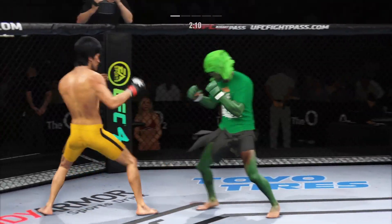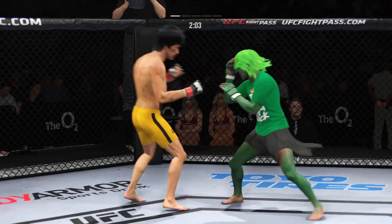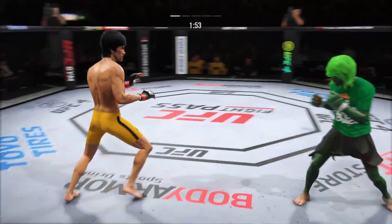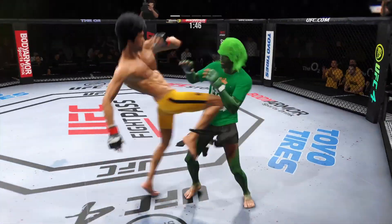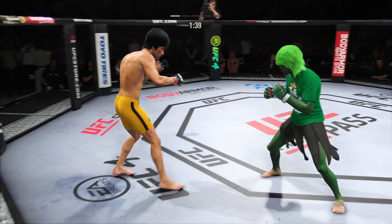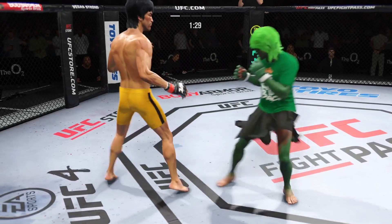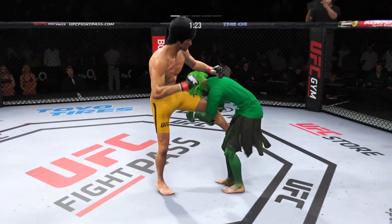Lee's shot there is blocked. Nice takedown defense — that double leg attempt looked like it might be good, but he wasn't having it. Straight punch lands. How about that shin? Beautiful head kick. That straight punch is going to be a real problem if they can't make the adjustment. He needs to move his head defensively if he's going to avoid getting hit so many times to the face. Lee's kick to the body is blocked, and they separate.